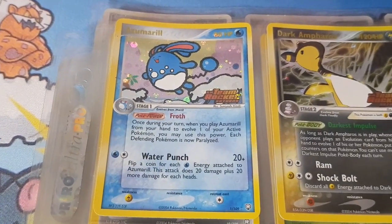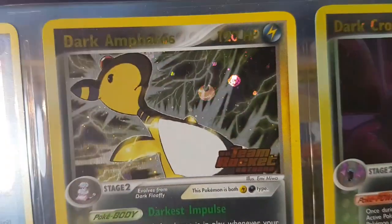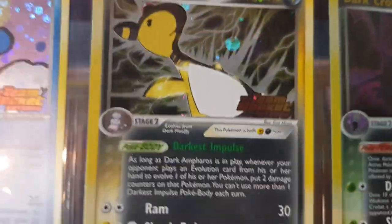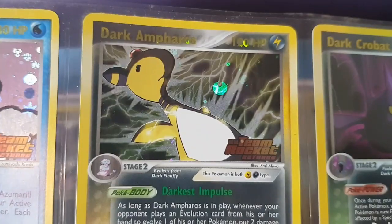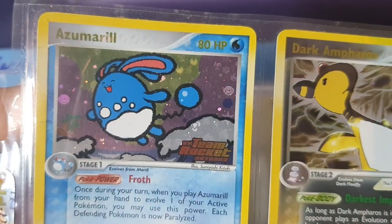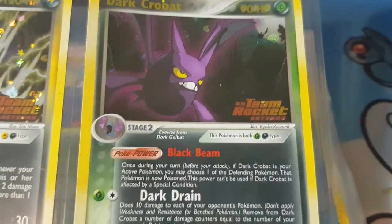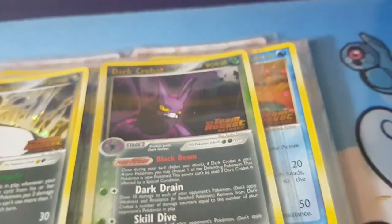These are all reverse holos, and as you can see there are energy symbols in the background — dark and all sorts of cool energies. What you might notice is they all look like pre-release promos. Back in EX Ruby and Sapphire the reverse holos had all the shine in the center of the card, but EX Team Rocket Returns and the next couple of sets had the set logo placed in the bottom right hand corner as the reverse holo pattern.